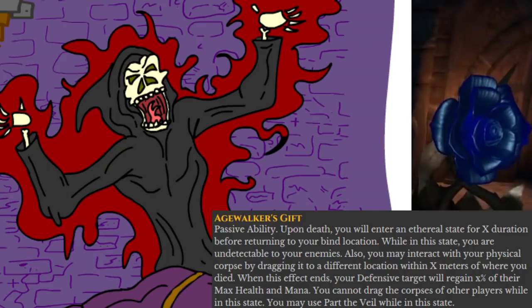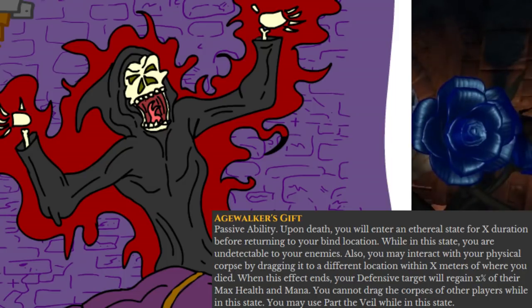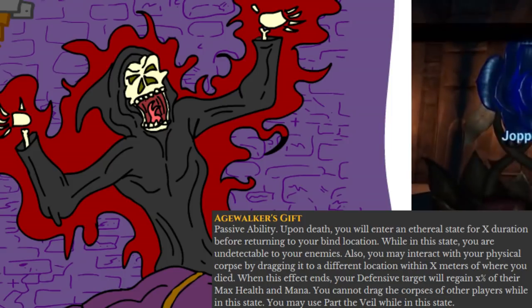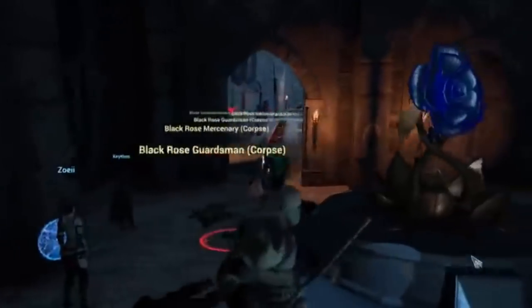Age Walker's Gift — a passive that upon death, the Shaman will turn into a ghostly state for a certain duration before returning to their bind location. While in this ghostly state, the Shaman will be undetectable to enemies and can interact with their own physical corpse by dragging it to a different location within so many meters of where they died. When this effect ends, the Shaman's defensive target will get a percentage of their max health and mana regenerated. However, the Shaman cannot drag the corpses of other players, only their own. But the Shaman can use Part the Veil while in ghost state.